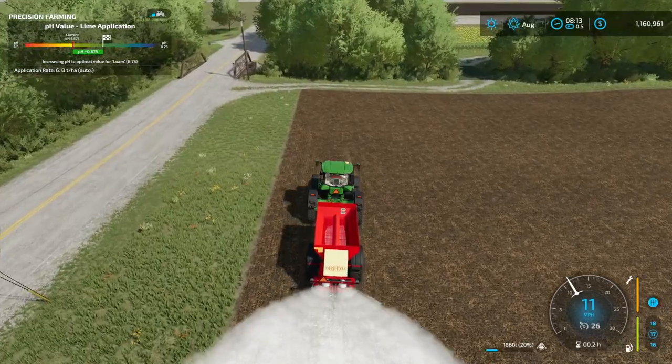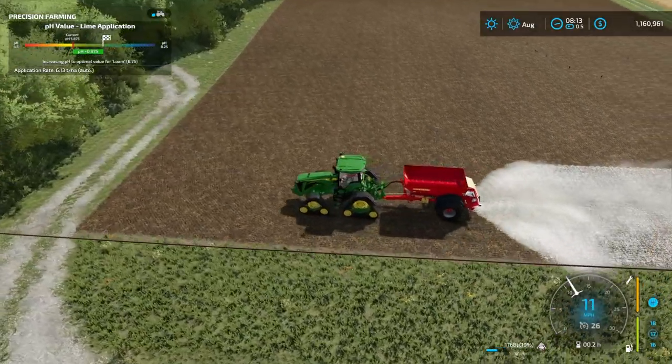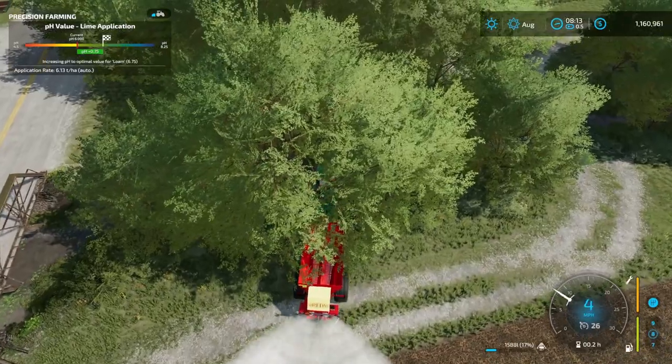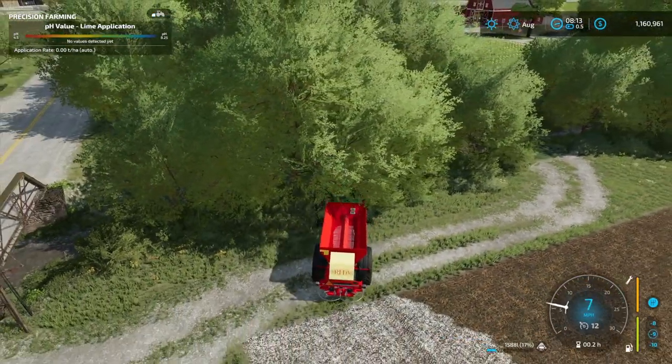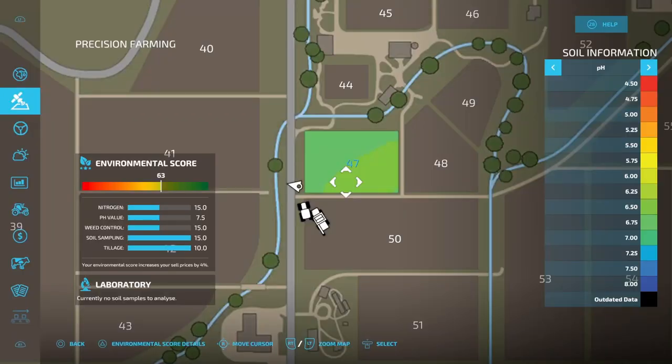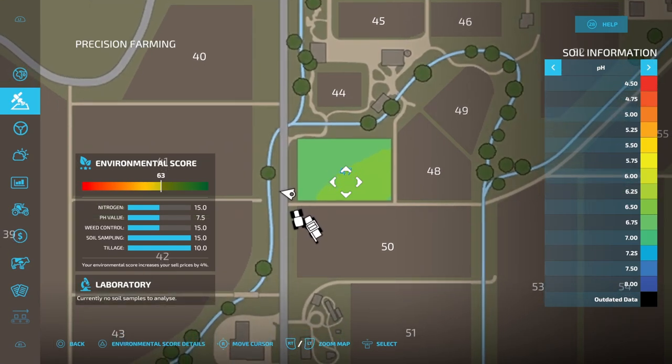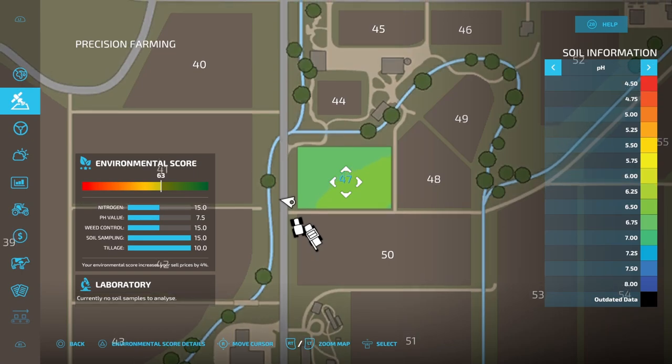The next step is to put lime on the field. I typically wouldn't be doing this right now — I would want to do this before putting seeds in the ground — but I know it's going to change status once I put fertilizer on the ground. Now that we've got all the lime on the field, as you can see all of our pH is at the proper level. But our pH value score did not go up any higher than 7.5, because it's not actually going to go up on your environmental score menu until you harvest. You could come back at any time and put more lime down, which could throw it off, so it waits until harvest time to take that value all the way up.